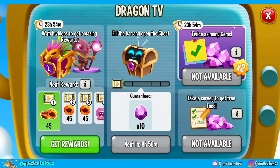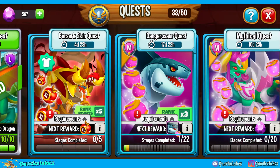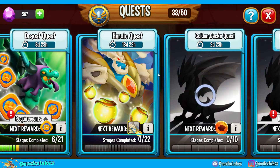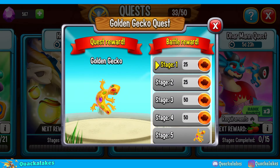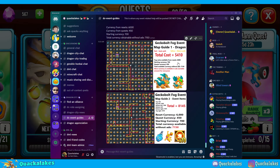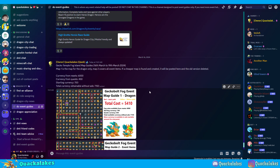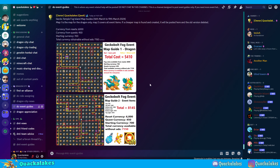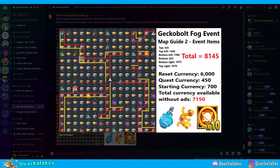We're also going to have currency in ads, and we also have currency available in the quests — the Golden Gecko quests — so you'll definitely want to be taking advantage of those. The full guides for this event are available in the DC event guide section of my Discord server. If you want to download them or take a look, you can, but I'll go through them in a moment. These maps show the best path to just get the dragon itself, and also the path to get all of the event items.